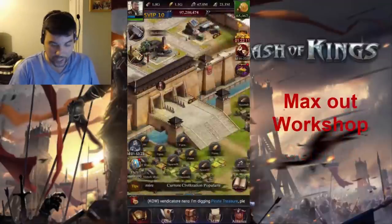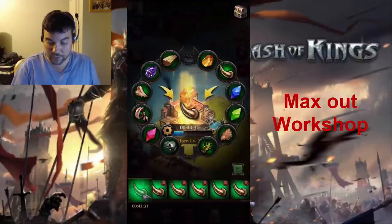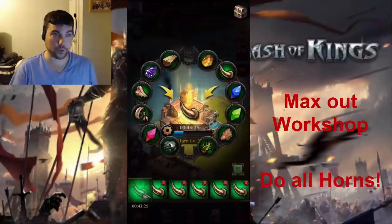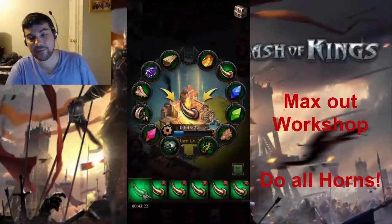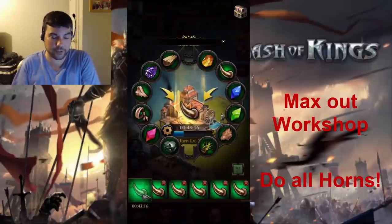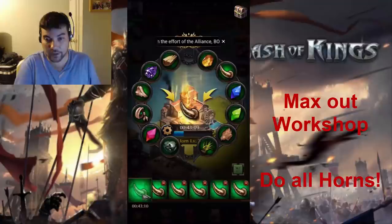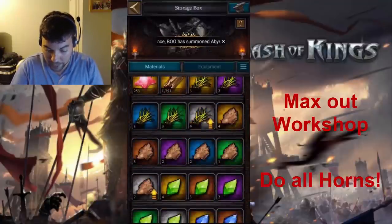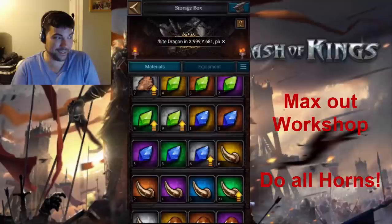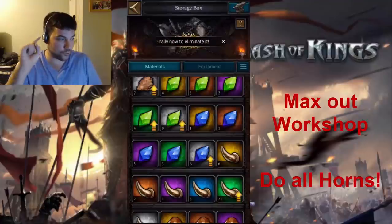The next thing you want to max out is your workshop. You want to get all of these slots — there should not be a single slot that is not purchased. Get all of them. I'm going to suggest doing all horns, because as we said, you need a total of 17 horns to make both your Holy Asylum and your Archangel. Unless you are really low on something like fabric or cobalt and that's your next piece to make, this should always be filled up with horns. I only have six golden horns right now and I need 11 more, so max out your workshop.